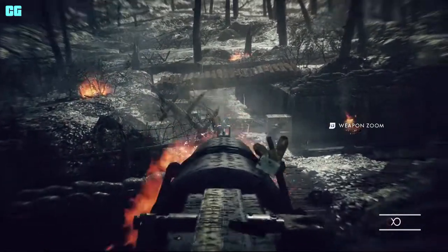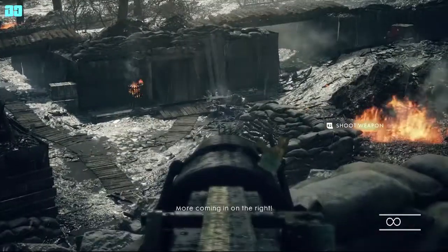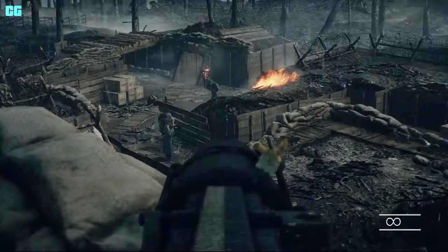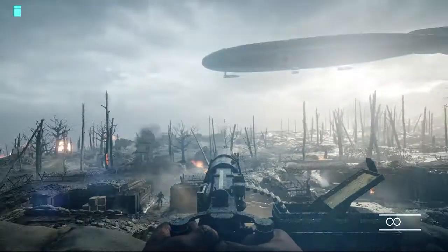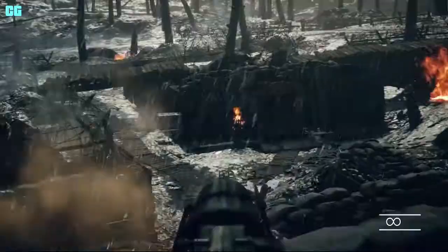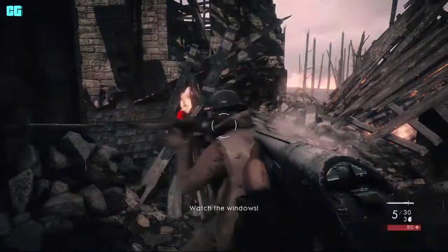Graphics fixes: Fixed a crash related to soldier animation. Fixed a graphical glitch when exiting a war story and going to the main menu. Fixed an issue where players experience player icon overlapping while matchmaking on console. For PC, temporal anti-aliasing is now the default anti-aliasing mode on medium graphics quality. Also for PC, fixed a graphical issue causing artifacts in shadows.